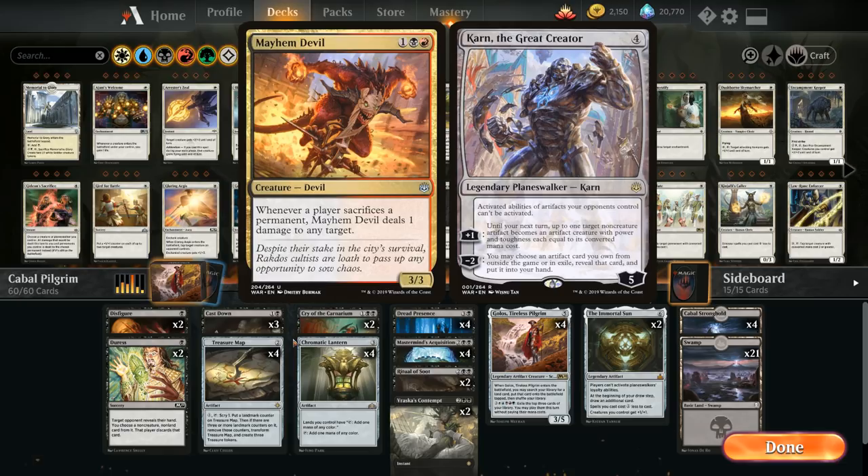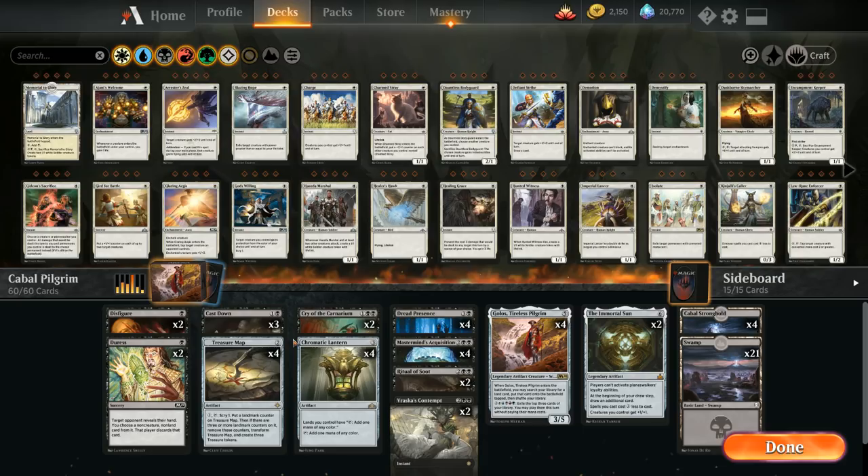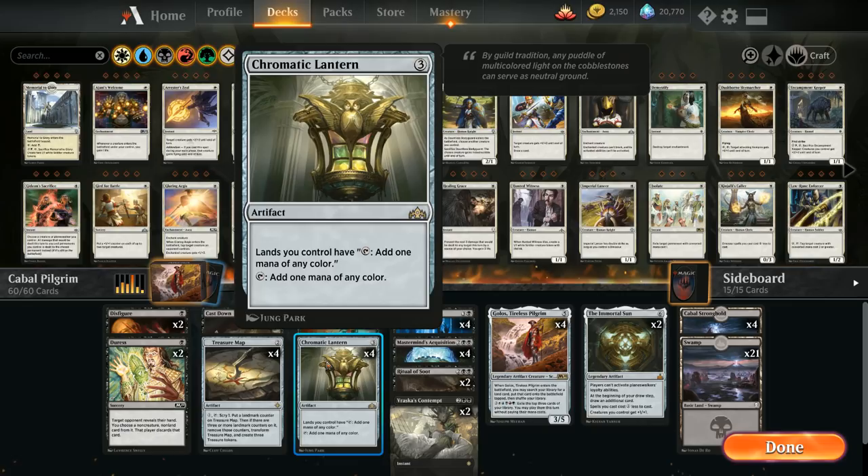Karn the Great Creator is also very good since it prevents the opponent from sacrificing their treasure tokens, as those are activated abilities on artifacts. So getting a Karn down early and protecting it can shut down the opponent's advantage. There are a few cards that get a little better with the event, but playing a normal standard deck will also get you fine results — and that's what we did here.